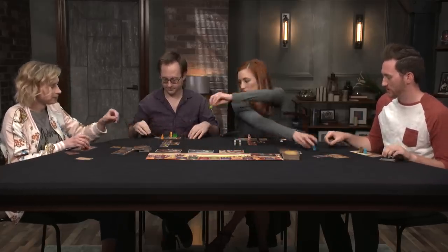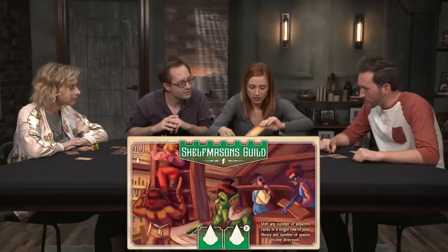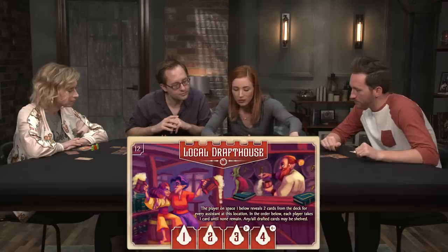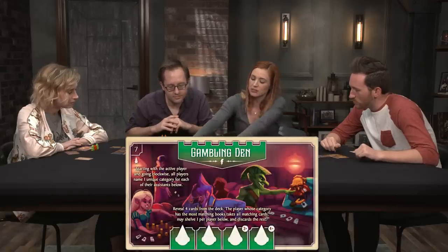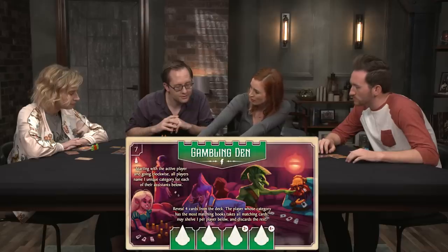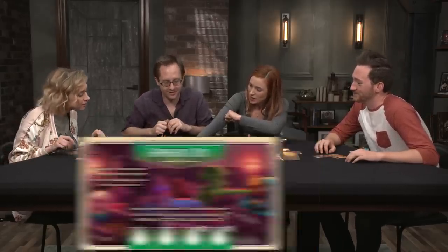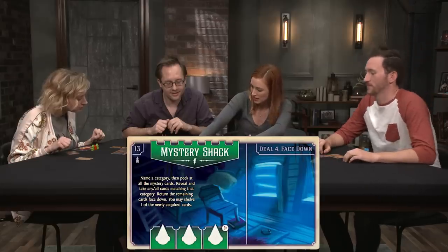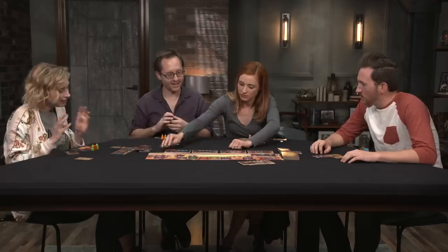New locations are revealed for round two: the Shelf Masons Guild, which lets you shift any number of adjacent cards in a single row any number of spaces in one direction; the Local Draft House, a red card where at the end of the round each player present drafts from revealed cards; the Gambling Den, where each player names a unique category and draws four cards — whoever has the most matching books takes the matching cards; and the Mystery Shack, where you name a category, peek at four face-down cards, take any that match, and can shelve one.